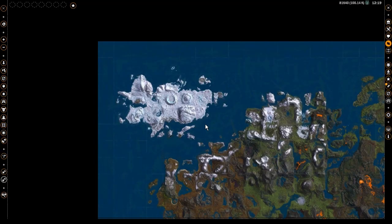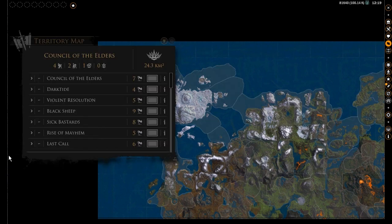Begin by opening your map, either by pressing the M key or via the GUI icon. Then engage the political map overlay on the bottom left. A list of clans will appear in order of power. Mouse over each clan's icon to see how many cities, hamlets, villages, sea fortresses, and total territory they control.